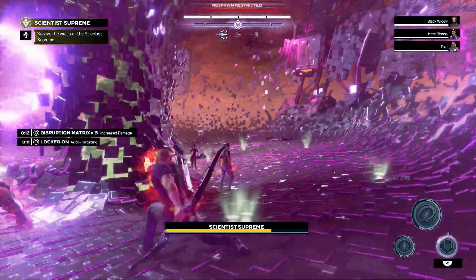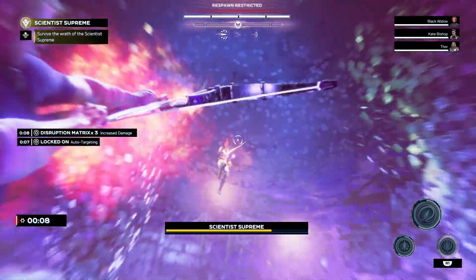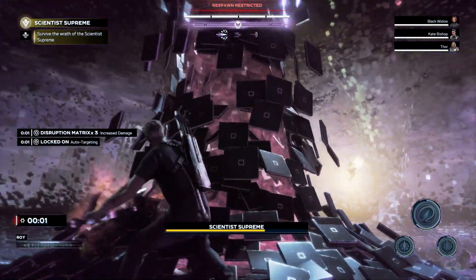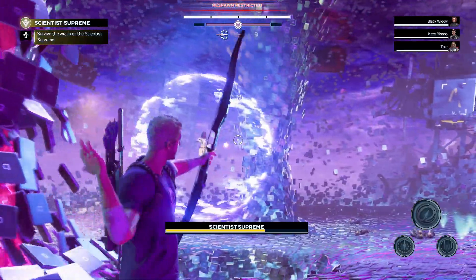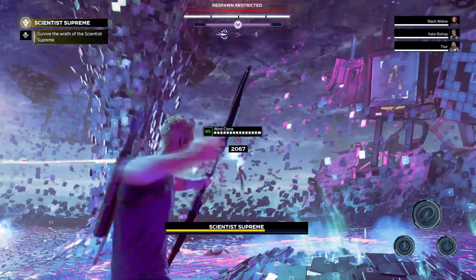In the second phase, you probably won't have enough heroic charge to activate the ultimate skill. So what you're going to do is find cover behind this pillar until she releases her ultimate finishing move.